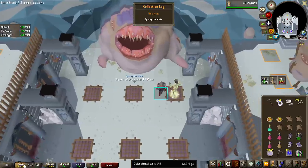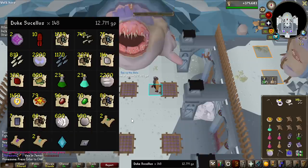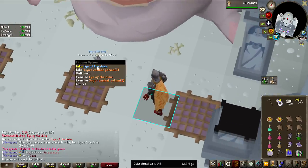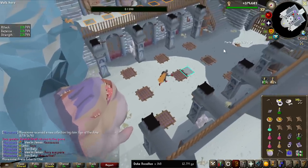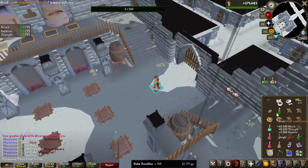Oh my god — yo, no way! That's actually 150 KC! What do I do now? We're already done! That's the Axe Piece! That's the Eye of the Duke I was going for! We've made 12.7 million GP so far, and I guess all we have left to do now on this challenge is to open the Clue Scrolls.